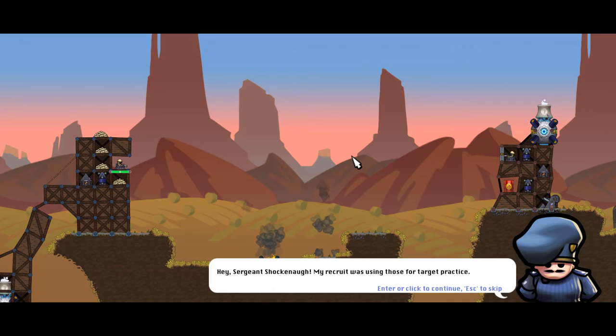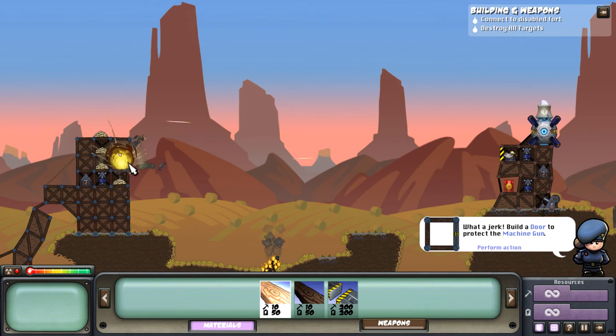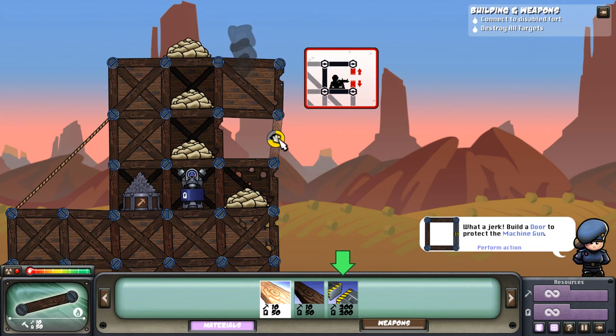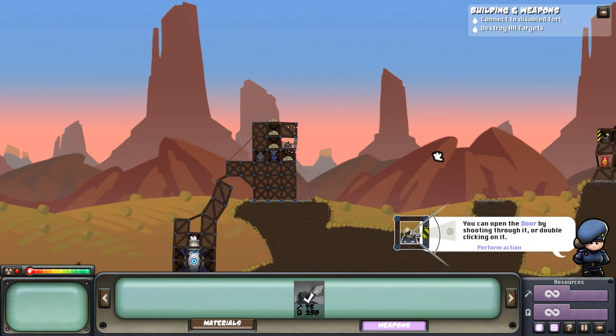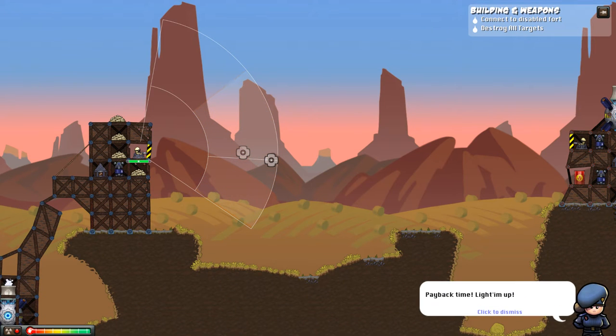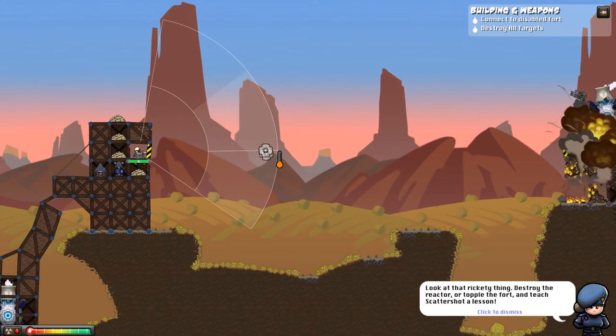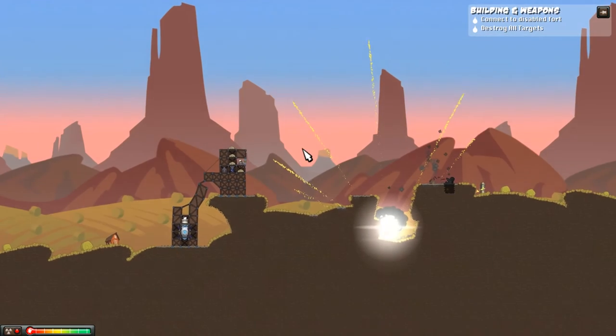My recruit was using these for target practice. We've got a live target now, recruit. Take them out. So I got to take those guys out. Build a door to protect the machine. So a door can be opened and shut to pass projectiles. You can open the door by shooting through it — I don't have to open it manually, that's kind of cool. And then the door opens and I shoot. Yes! The barrel is destroyed. Oh, this is fun.